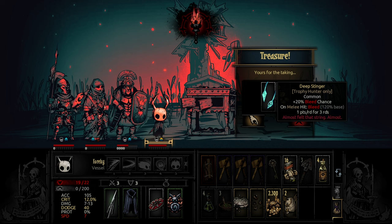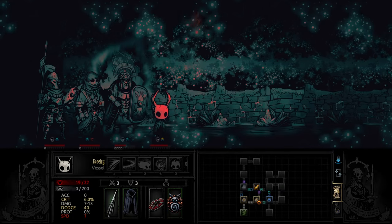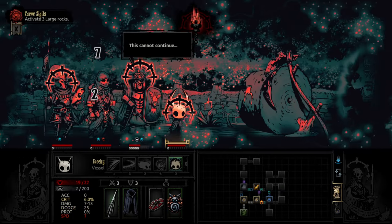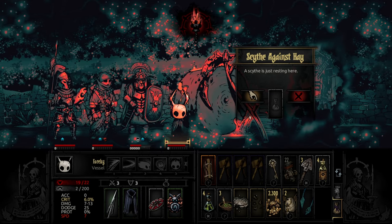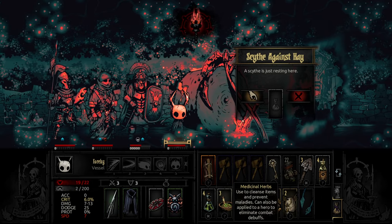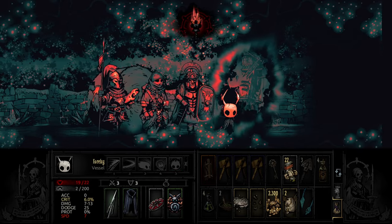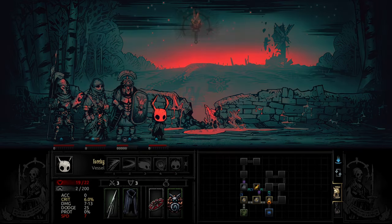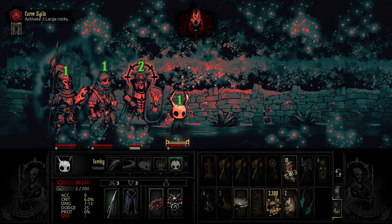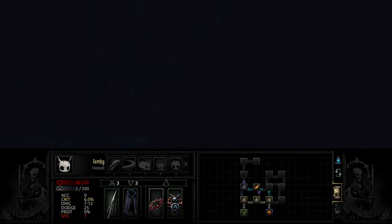Deep Stinger for the Trophy Hunter - plus bleed chance on melee hit, bleed one for three rounds. Almost felt that sting. I'm gonna go right then. I don't know if anything actually uses this on it. Damage versus husks - don't know if anything is usable on that scythe thing. Then we're gonna go down, then back up, loop around.